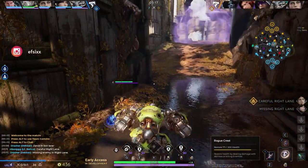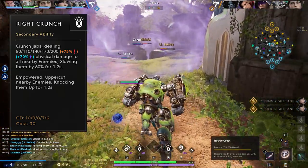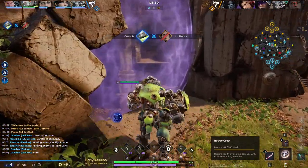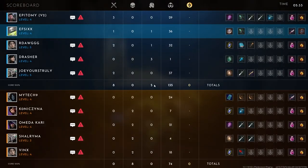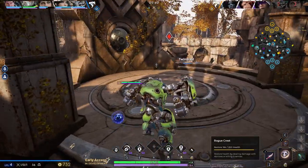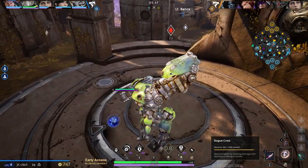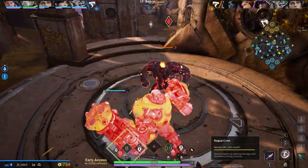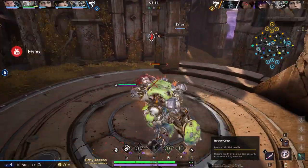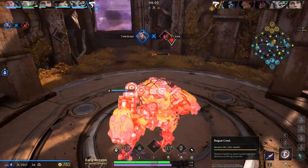Crunch's secondary ability is Right Crunch — Crunch jabs dealing physical damage to all nearby enemies, slowing them by 60% for 1.2 seconds. When empowered, it uppercutts nearby enemies, knocking them up for 1.2 seconds. This ability is ridiculous — it applies a slow when not empowered and a knockup when empowered. Crunch has two types of hard CC and a soft CC slow depending on whether the ability is empowered. Understanding the sequence of his abilities to get the empowered effect is key to mastering Crunch.